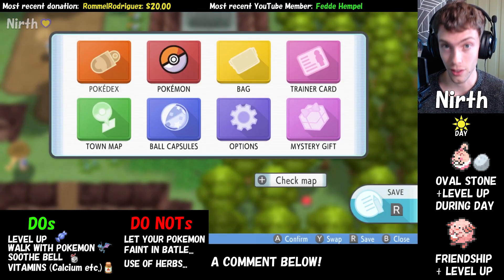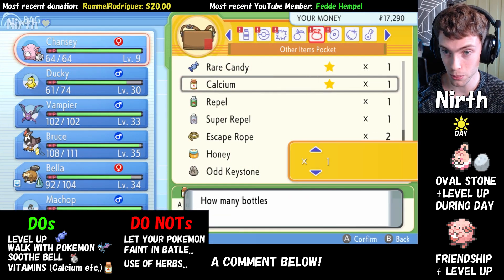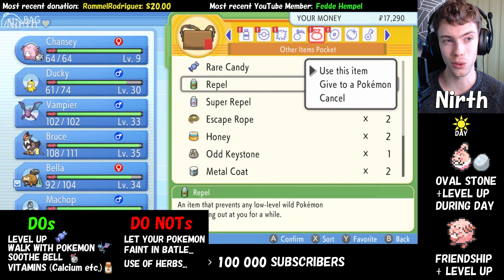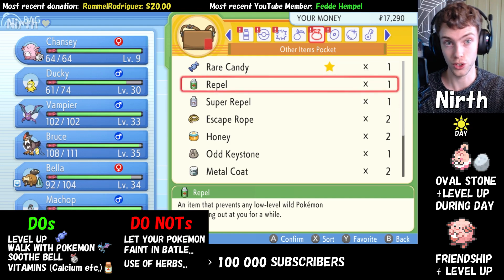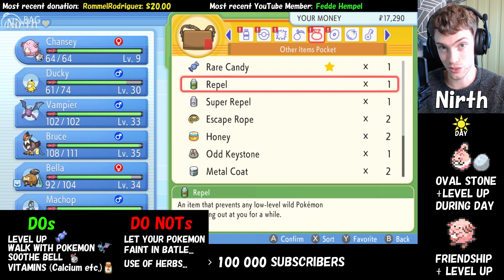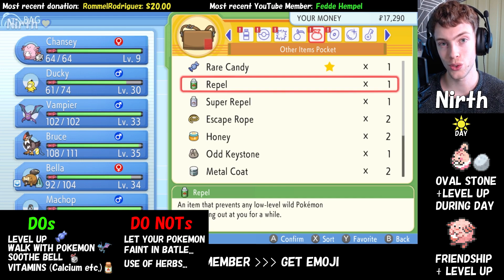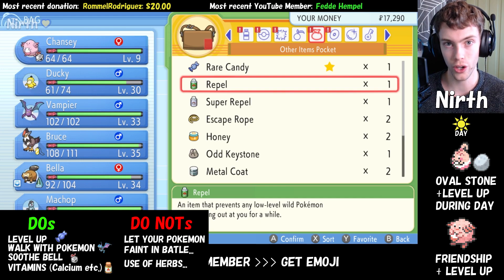You also gain friendship by using vitamins — for example, Calcium can be used on it, and that will increase friendship. The friendship stat is hidden, and it can be a little confusing to get your head around, but essentially there are some things you can do to gain friendship, and things that will decrease it. For example, you do not want to let your Chansey faint in battle, and you also do not want to heal your Chansey using any Revival Herbs or other healing herbs.